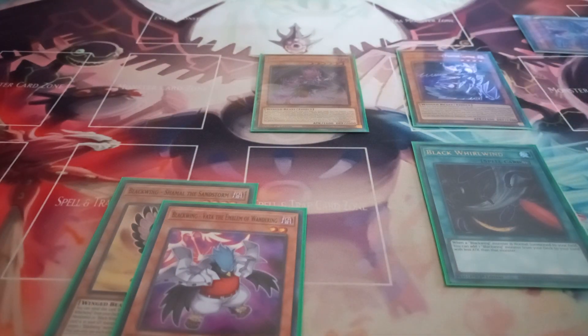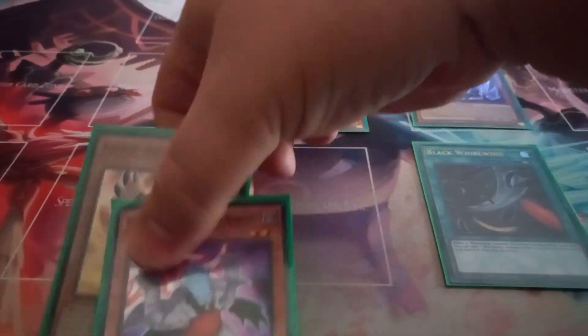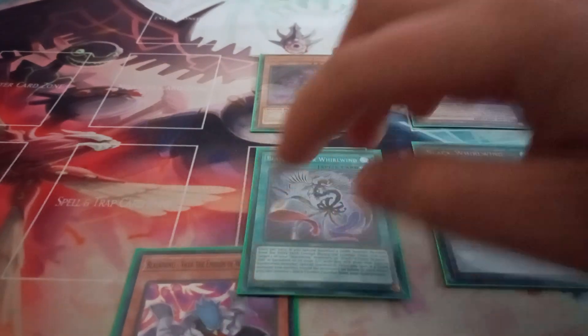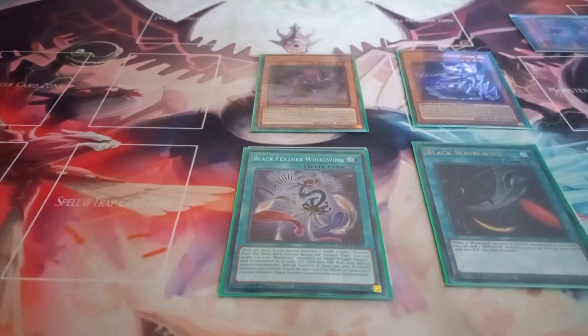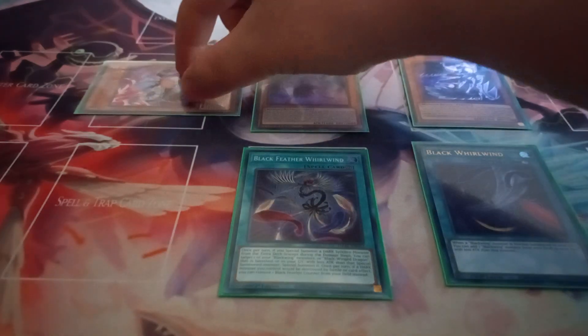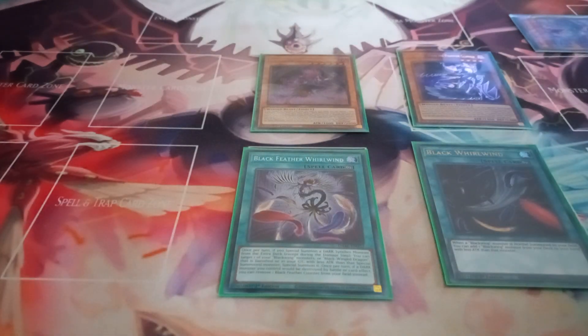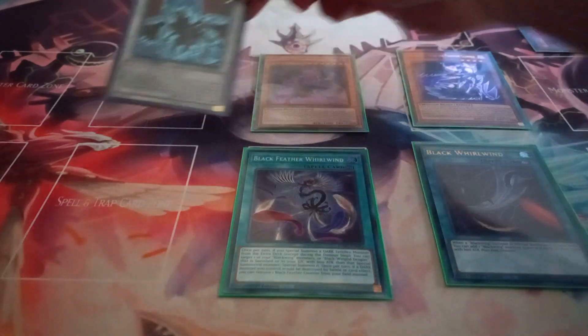After that, you use Shamal's effect — discarding it to the graveyard to place a Black Feather Whirlwind face up in your spell and trap zone. Then you special summon Vada, and activate Vada's effect, sending itself along with Chinook and Zephyros to the graveyard, to special summon Black Winged Dragon.